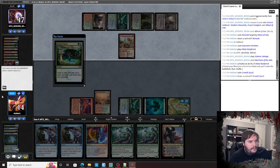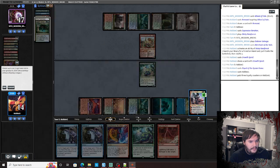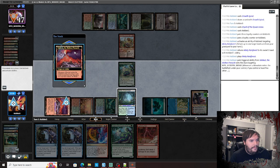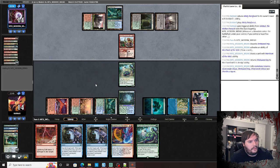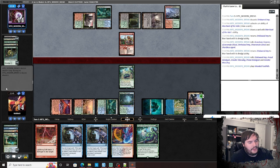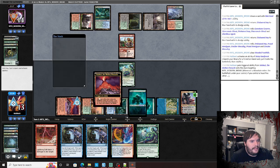Untap, play Dryad, Wrenn. Uptick, get back Misty, play the Misty — both fade, pass the turn. Merchant of the Vale draws a card and loots. Question is: can you kill my Dryad? I think we're in a very good position here. He cracks the Misty, grabs a Forest, bolt the face.